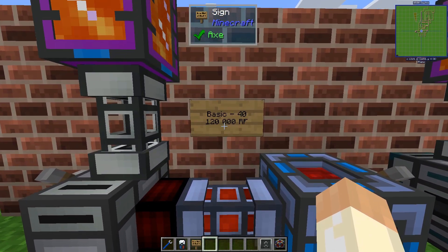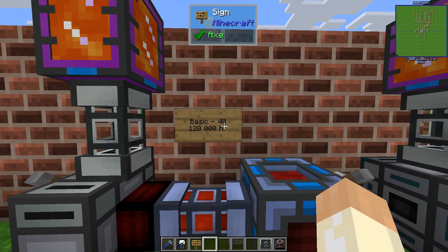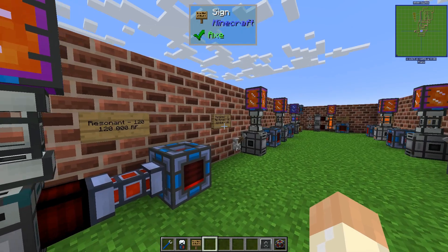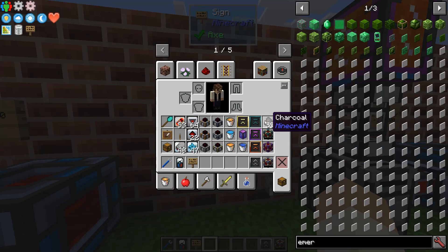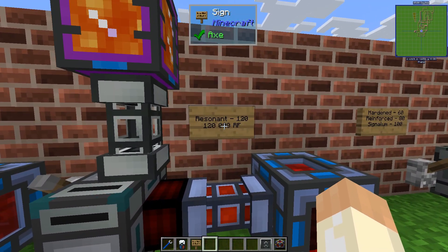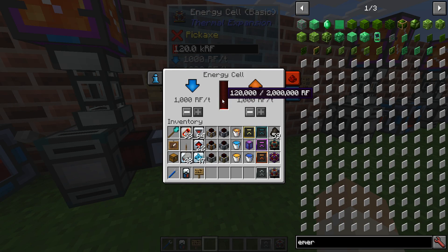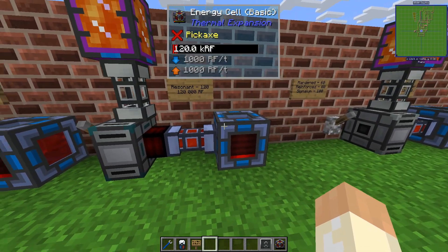The basic tier of the Magmatic Dynamo provides 40 RF per tick, then with the hardened it's 60, reinforced 80, and you upgrade with conversion kits or upgrade kits up to the resonant level of 120 RF per tick. You still get the same total amount of energy regardless — it's just quicker.